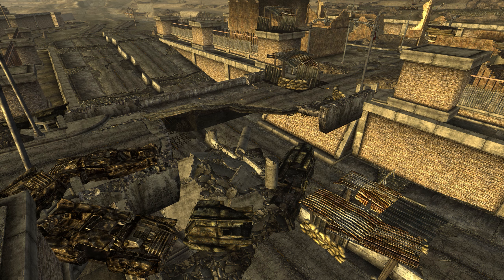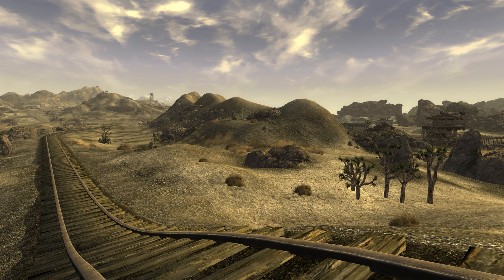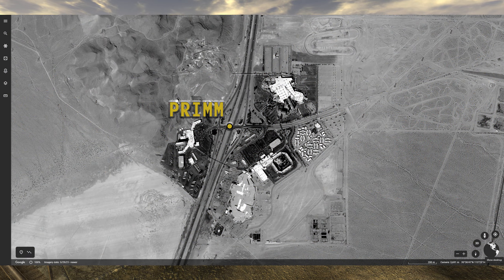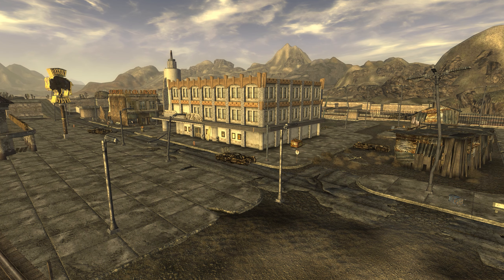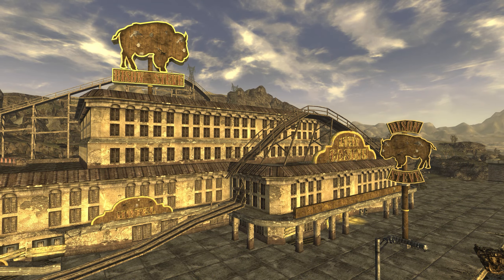Both in-game and in the real world, there's a rail line running north and south east of town. Real-world Prim is primarily composed of three casino resorts, a mall, and an apartment complex for the workers. The in-game town is composed of two casinos and a gas station.